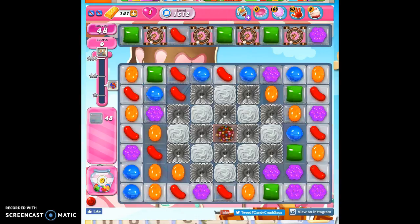Hi friends, this is Susie, your Candy Crush Guru, here to help you solve the puzzle of level 1612, where we have 48 moves to clear out 48 jelly and reach 70,000 points.